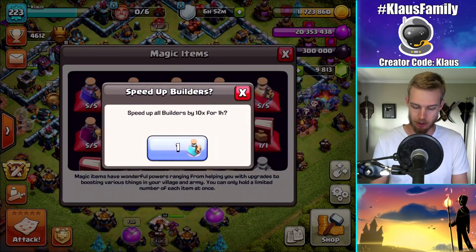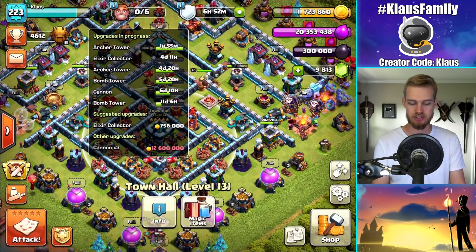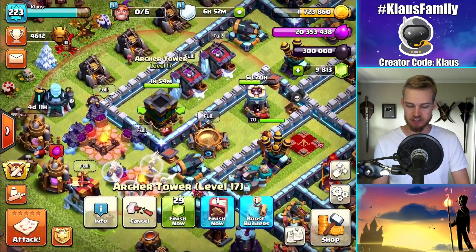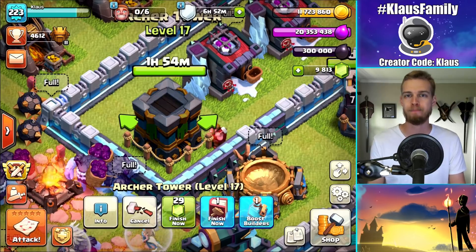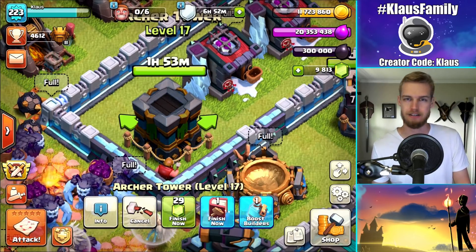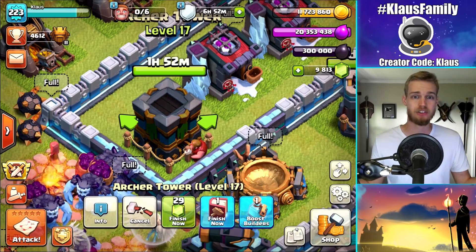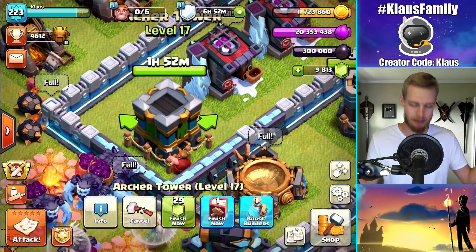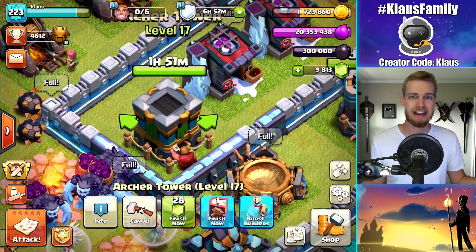So I went ahead and upgraded it because this is kind of a unique situation. I can use a builder potion and get another builder available for today's video. Watch this — I'm going to use the builder potion. It speeds up builders 10x for one hour. The shortest upgrade time is 114 minutes. So if you divide that by 10, that's basically a YouTube video, 10-11 minutes. So we're going to be able to use this builder today, and it's going to be exciting.